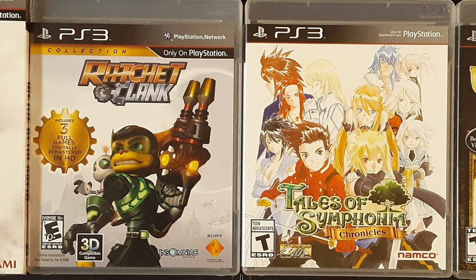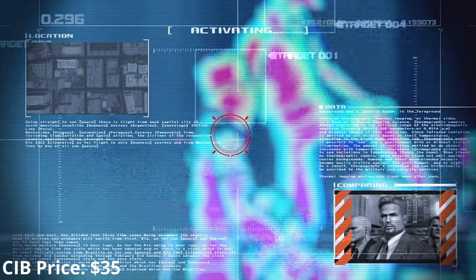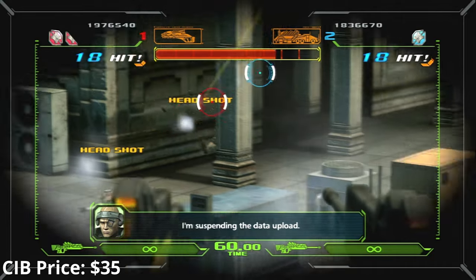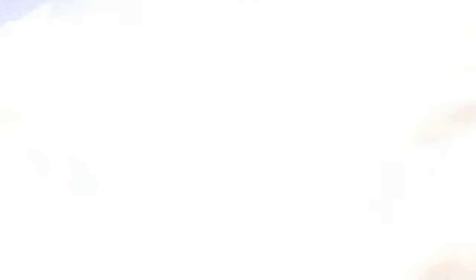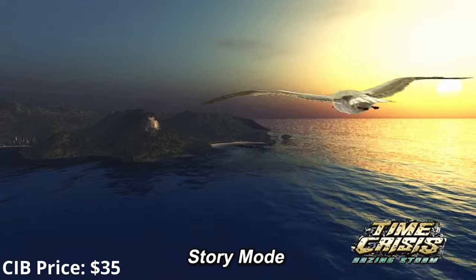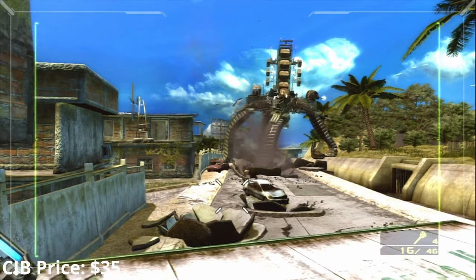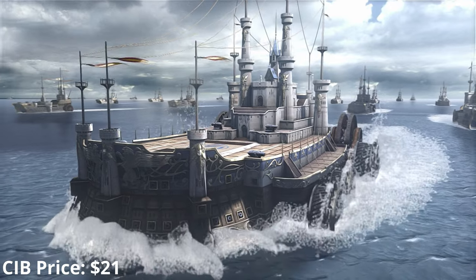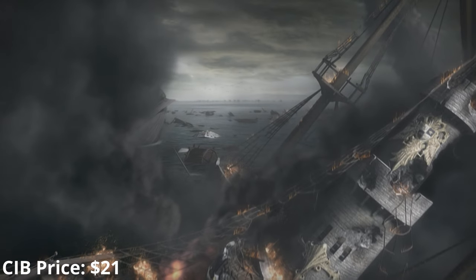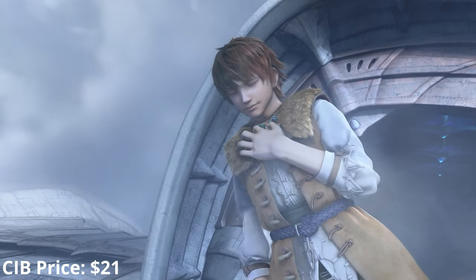Ratchet and Clank, Sly Cooper, and Tales are three of my big blind spots in gaming — I'm looking to start Tales of Phantasia sometime this year. Time Crisis: Raising Storm contains the previously released Time Crisis 4 along with two new games, Raising Storm and Dead Storm Pirates. It supports the PlayStation Move and the Gun Con 3, which only works with these three games — it's hard to find and expensive but apparently solid hardware. This is my favorite light gun series and I can't wait to play it. White Knight Chronicles is a series of two JRPGs that flew under the radar but are some of the better games in the genre on PS3, made by Level 5 — the same developers as Dark Cloud, Rogue Galaxy, and Ni No Kuni. The second game includes a light remaster of the entire first game.